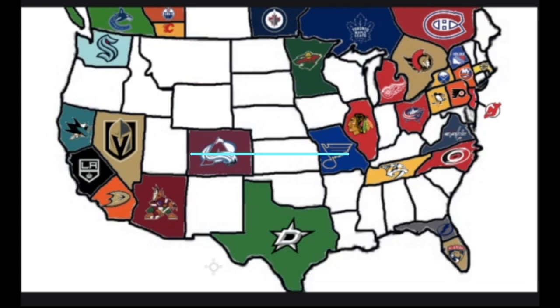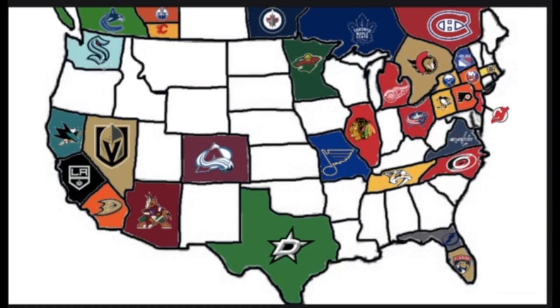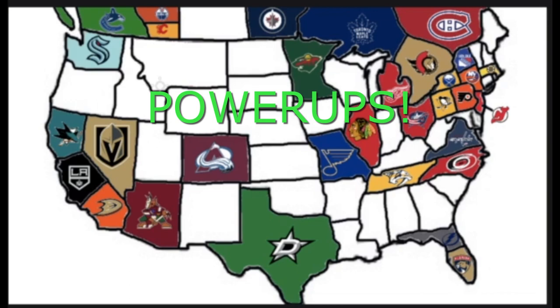Hello everybody! Welcome back to the CNJ Sports Kingdom, and today we have NHL Imperialism. The rules are simple: we will spin a wheel of all 32 NHL teams, then spin an arrow to see which direction they will be heading. For example, if the wheel lands on the Seattle Kraken and the arrow points south, they will take Oregon as their territory, but if it points north, they will play the Vancouver Canucks in Vancouver. The winning team will steal a player.